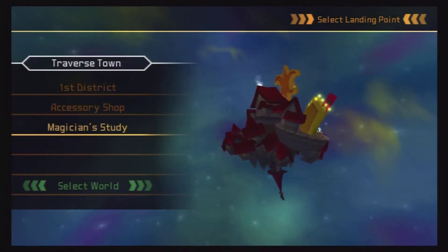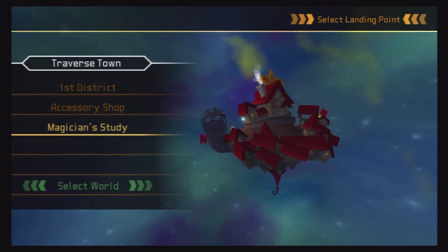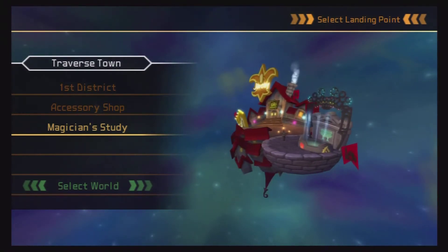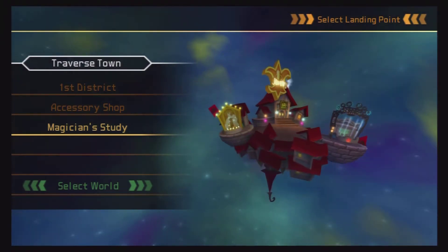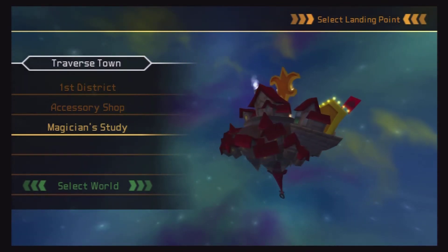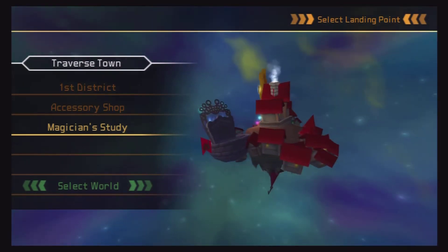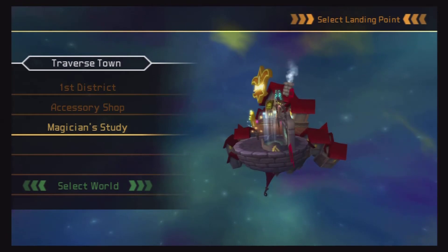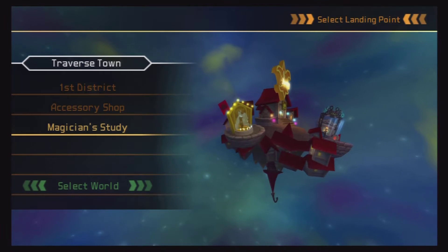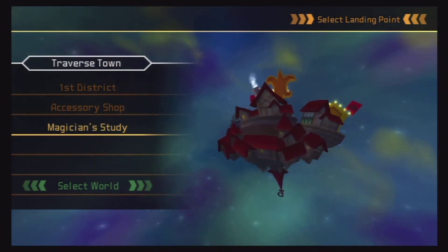Hello Internet, and welcome back to Missile Dine Online and our continuation of the Kingdom Hearts HD 1.5 Remix walkthrough. We finished Neverland entirely, and right after that we decided to go to Olympus Coliseum and get the yellow Trinity mark by defeating Hercules in his very own Hercules Cup. We were able to do that, and now we're going to Traverse Town because we need to talk to Cid to get a Navi-G piece to be able to go to the world that Riku went to with Kairi.